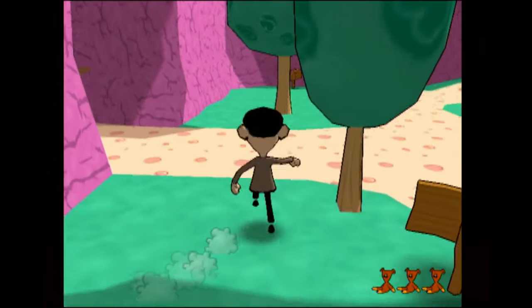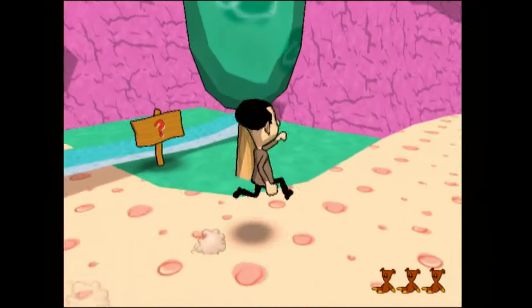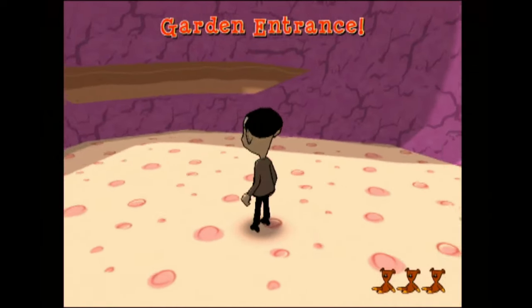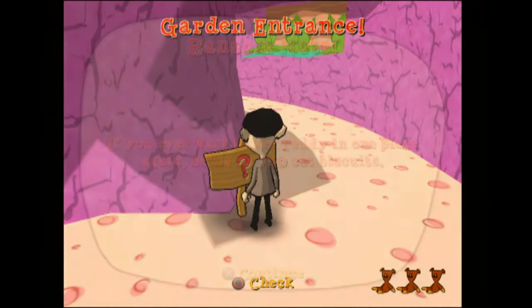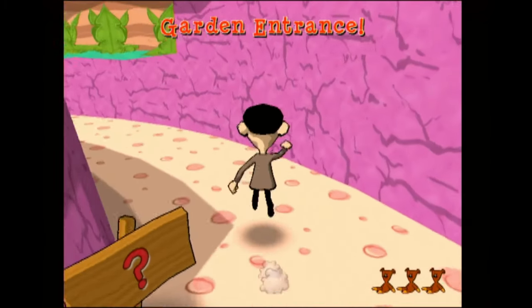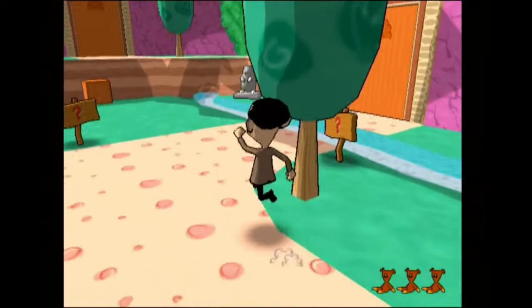What's that fish doing? Oh my god, where is the key? Maybe I'm meant to go back through here. Garden entrance. Oh, you can read the signs. 'If you ever want to see Teddy in one piece again, bring me 750 cat biscuits.' Maybe I should have watched the intro. Well, at least I know I can read these now.